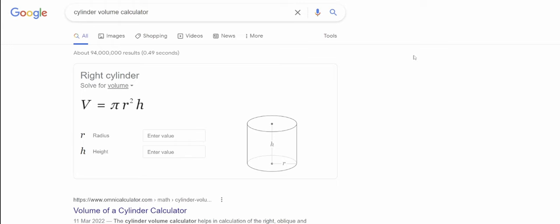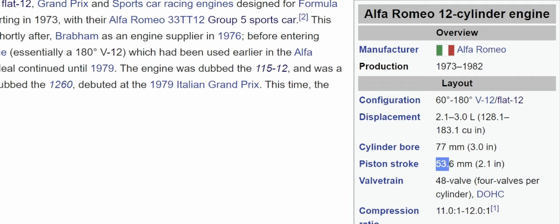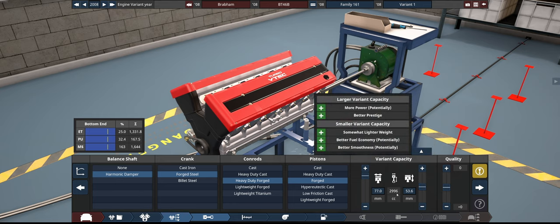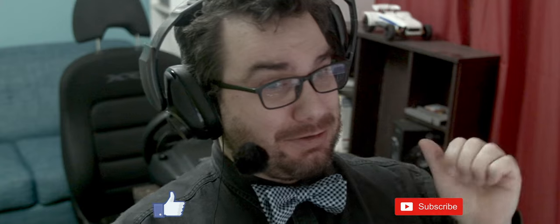The actual stroke is 53.6mm, giving us 2996cc — so the previous number was wrong. This sort of misinformation on old F1 cars is part of the challenge that makes these cars so hard to make. But if you appreciate it, maybe hit that like button and subscribe. The engine is also too new-looking, so let's set it to be much older: 4 valve, double overhead cam, compression ratio of about 11 to 1 to start with.